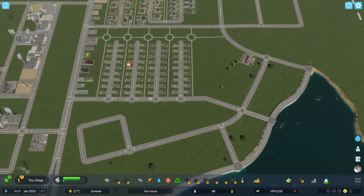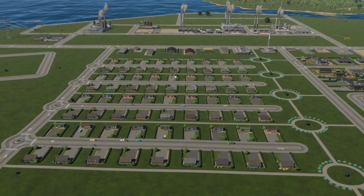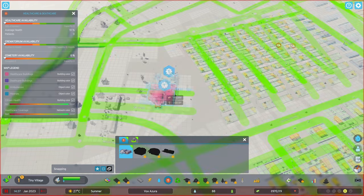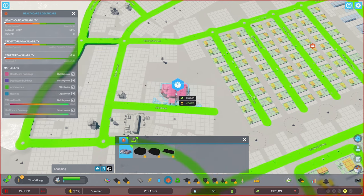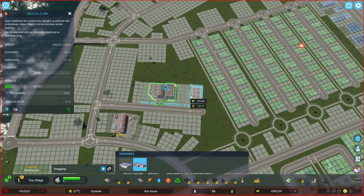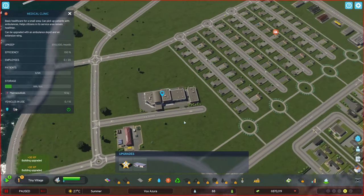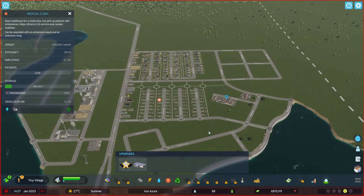They're already waiting for ambulances — I really like how this neighborhood turned out. Let's get the clinic going. We need to keep a bit of space here because of upgrade expansions. Let's fully upgrade the medical clinic — more ambulances, more patients — to take care of all our citizens.